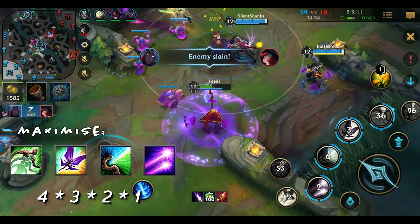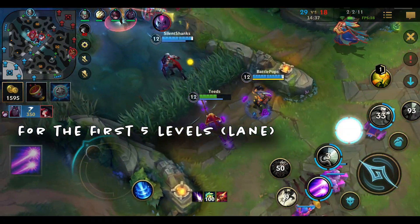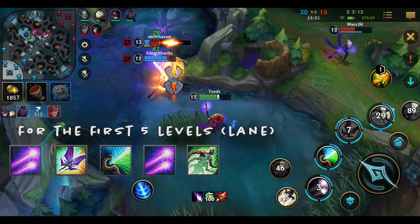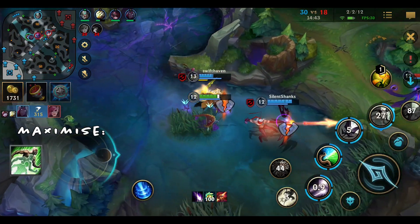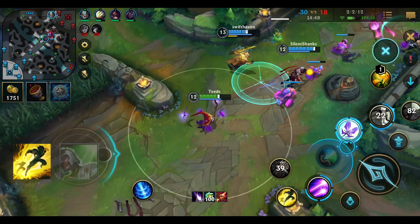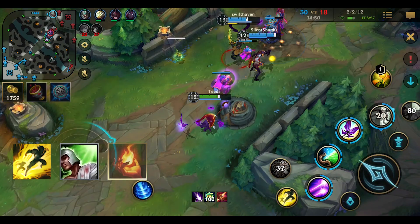If you're playing in the middle lane, for the first 5 levels: 1, 3, 2, 1, 4. Then prioritise 4, 1, 3, 2. For spells: flash for mobility, and heal as a support or ignite for middle lane.